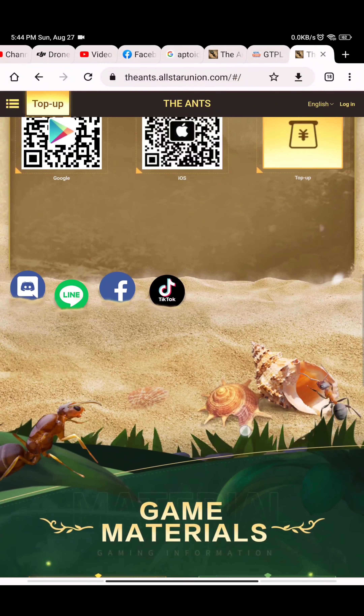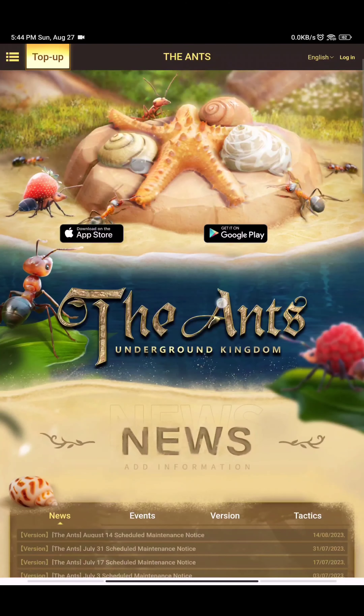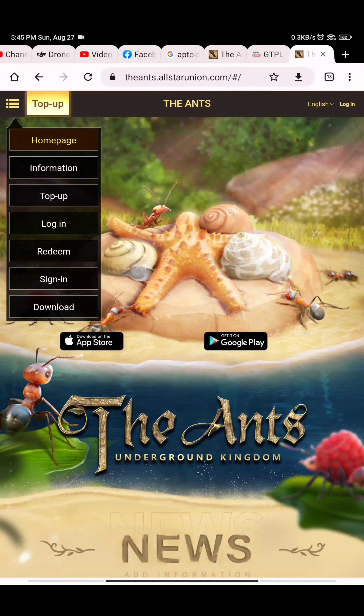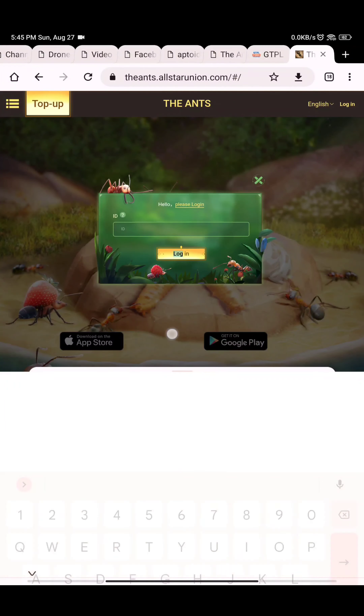After opening this link you will find all these options of the Ants Underground Kingdom. Tap on the relevant option. Tapping on this, you have to sign in — tap on the sign in button. Here the ID you have copied from the game, you have to paste it here.